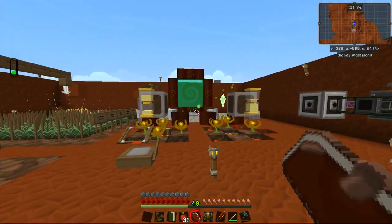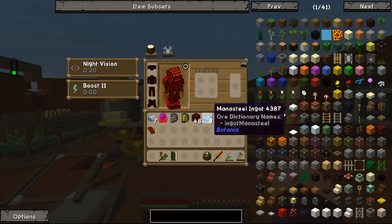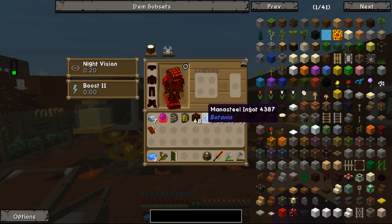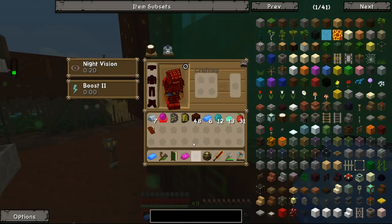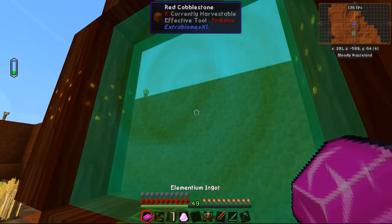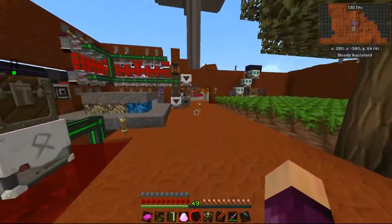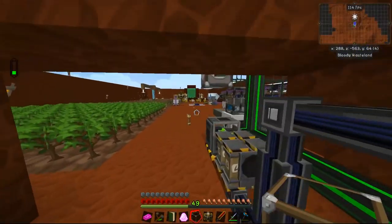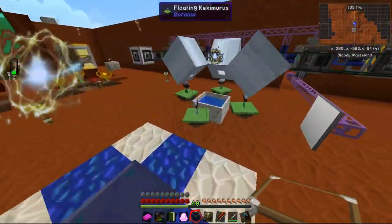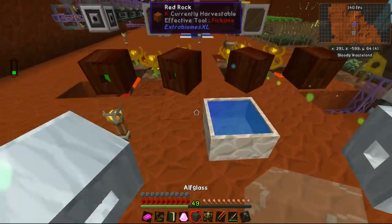For example, Enderpearls — if you put them into the mana pool, they become mana pearls, and then if you put them into the portal they become Pixie Dust. Manasteel, if you put it into the portal two at a time, will become Elementium. If we take a mana diamond and throw that through the portal, we get ourselves a Dragonstone. And if we get some mana glass and throw that into the portal, it should turn into Alfglass — I've actually never made Alfglass before, so I was hoping that's how it works. And it completely is.